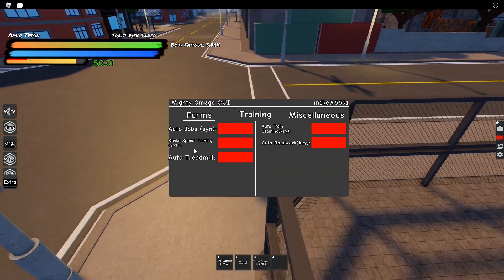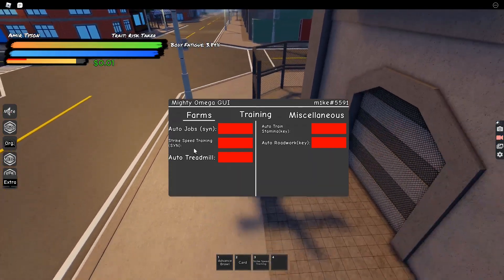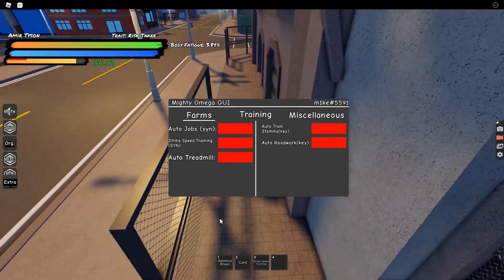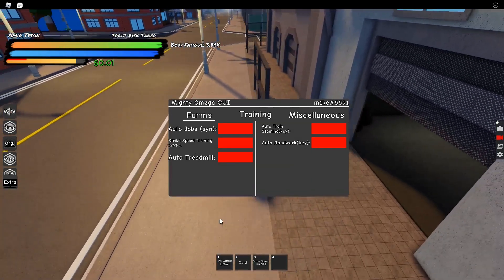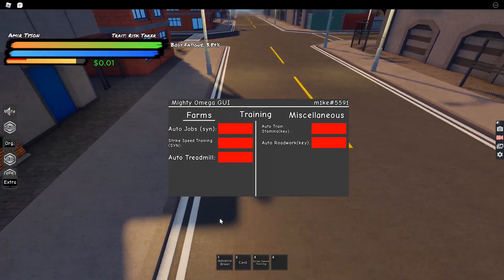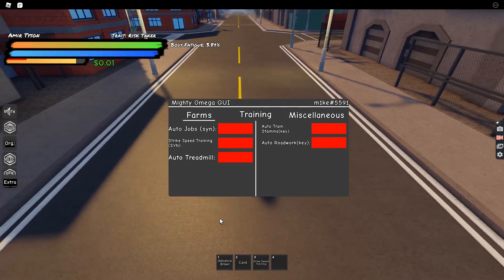Next is Auto Treadmill, which is similar to Strike Speed Training - actually not quite. Strike Speed Training has worked for me sometimes, but Auto Treadmill has never worked for me at all. Maybe it works for you, but it just didn't work for me.